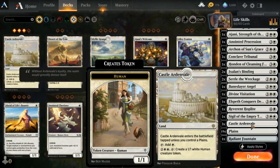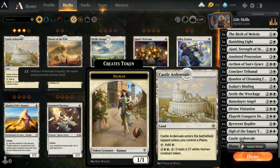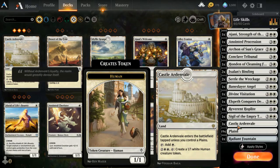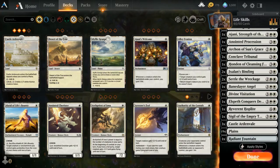Three Castle Ardenvale — you need three of these to efficiently create 1/1 human creature tokens early. Your goal is to get Dawn of Hope out, which is much better, but with the castle you have to tap it and pay four, so you can only use it once per turn. You want to create tokens early and often. Nineteen basic plains and one Radiant Fountain that gives two life on entry, for 23 total lands.